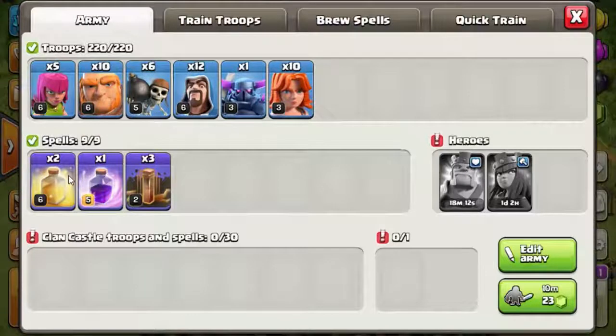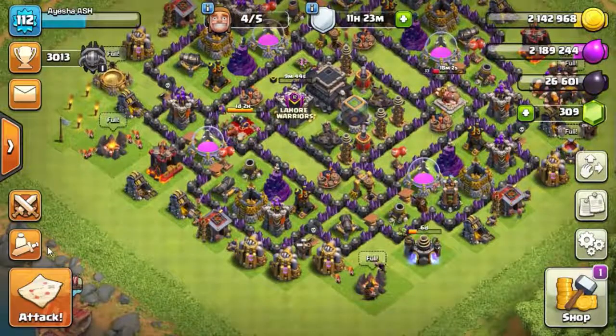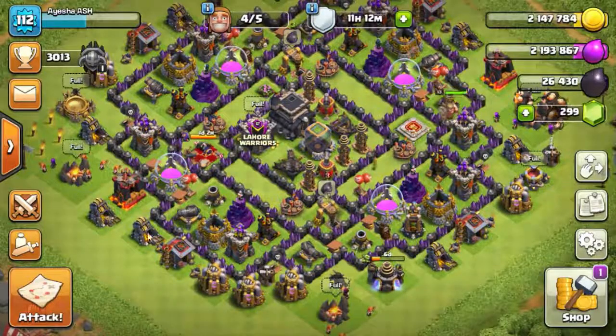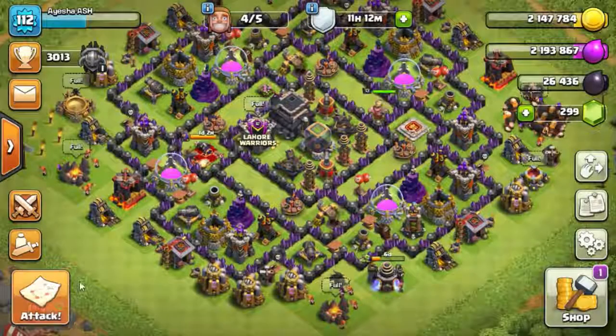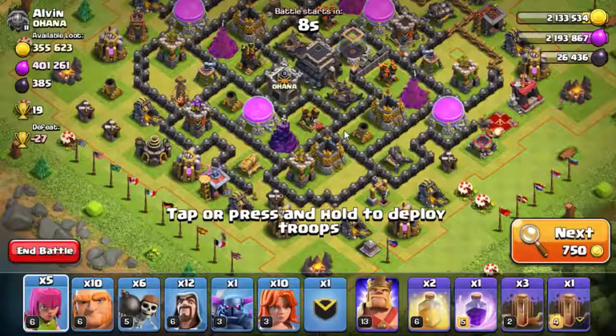Our next army is ready. We just have to wait a bit for the King. Our army is ready and we are good to go for another attack. This will be a regular raid, and then we'll check out the war that's going on. This time we're going to do a very good attack and take down three stars.